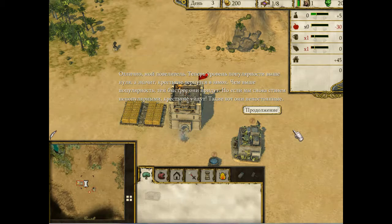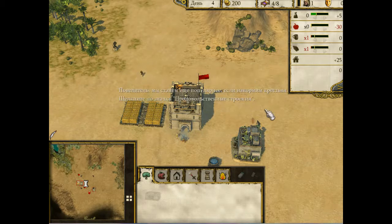Чем выше популярность, тем больше их будет прибывать. Однако, если мы снова станем непопулярными, они покинут нас, потому что крестьяне очень непостоянны, сир. Мы можем еще больше увеличить нашу популярность, если мы будем кормить наших крестьян.